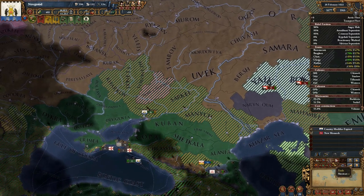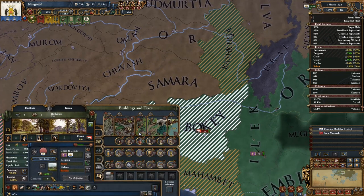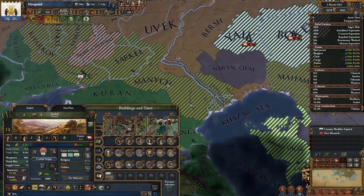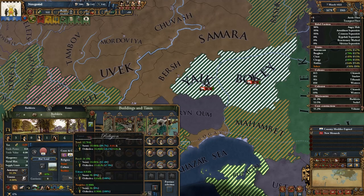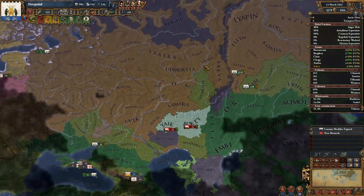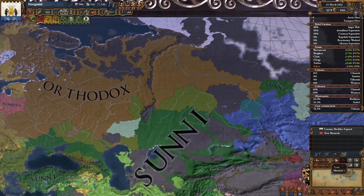Our missionaries are still doing their work in Sarkel and in Bashkiria. I think Bashkiria will be converted next time — maybe one more round. And Sarkel might take two more times. If we let it a decade or two it might just tip over naturally, but this way we're pretty much going to eradicate Muslims from the province completely.